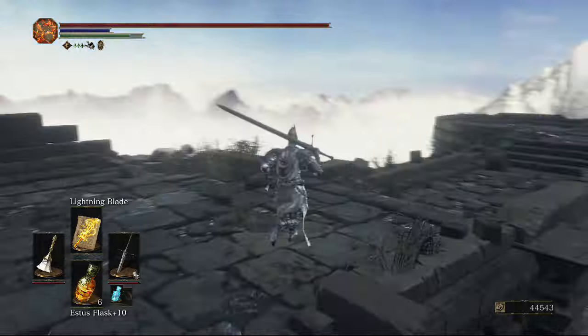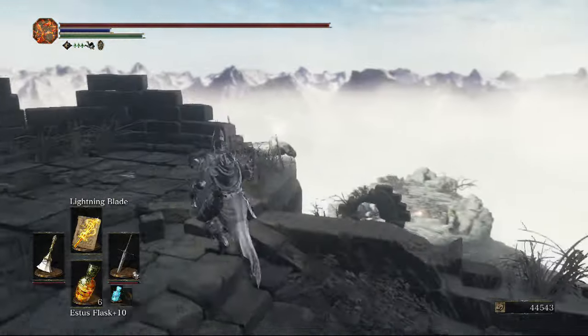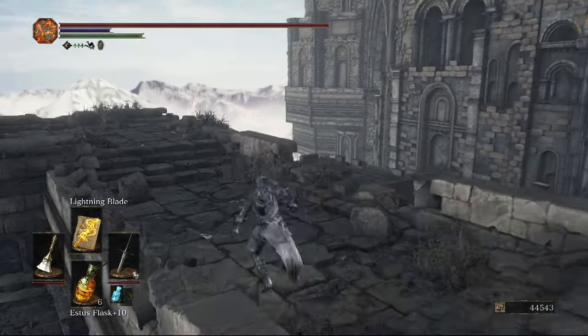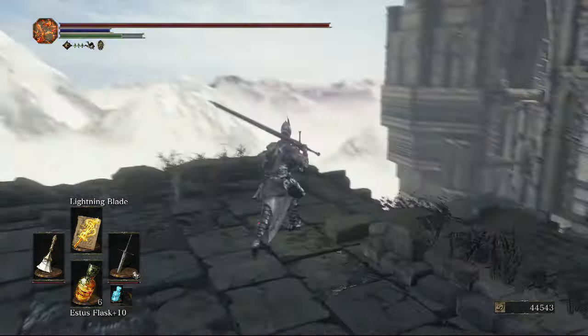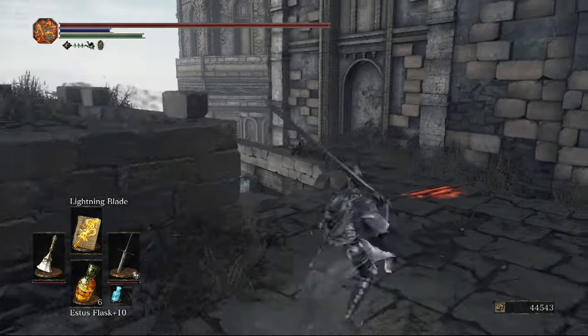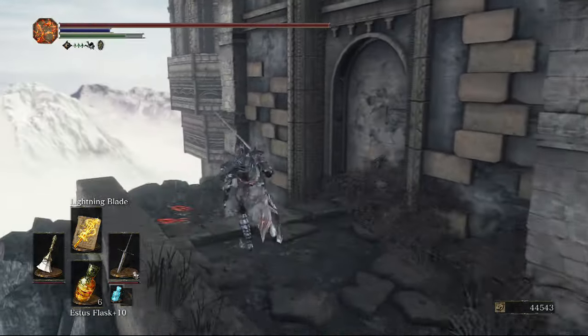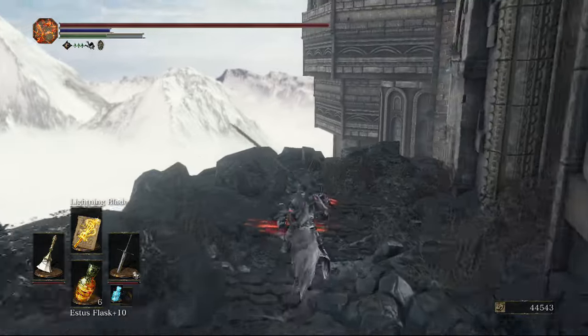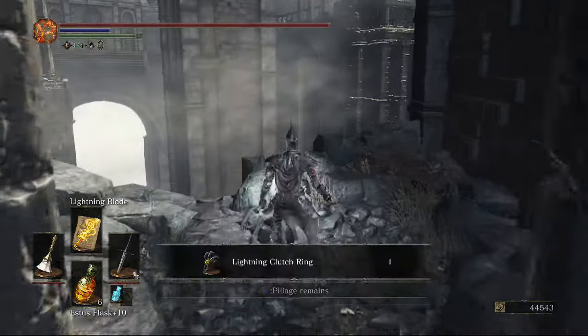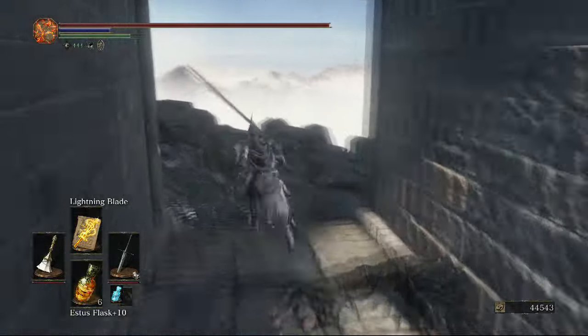In this corner just here there's a really easy missable item - I nearly completely forgot about it. It's just here on this body, but the blue glow camouflages perfectly with the sun, so just be careful and make sure you don't miss that shield. Also, before going in the boss door, we can go up to the left of the lever, all the way down here in this corner, to pick the lightning clutch ring up.